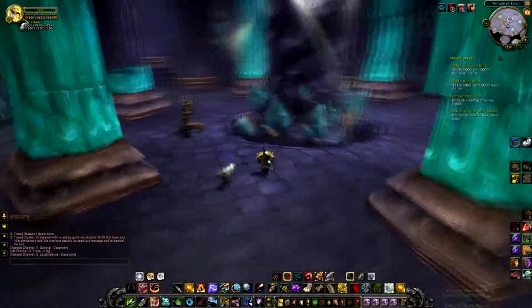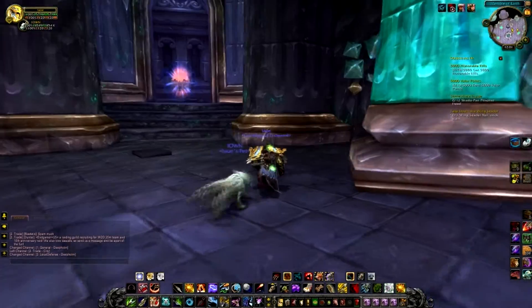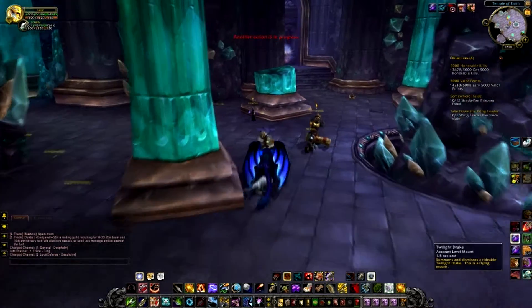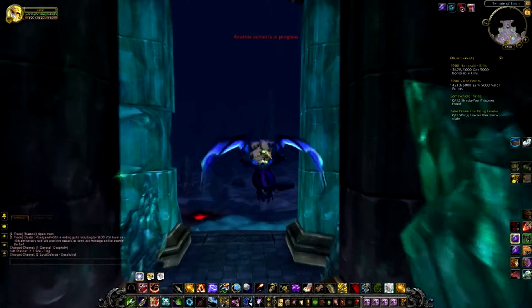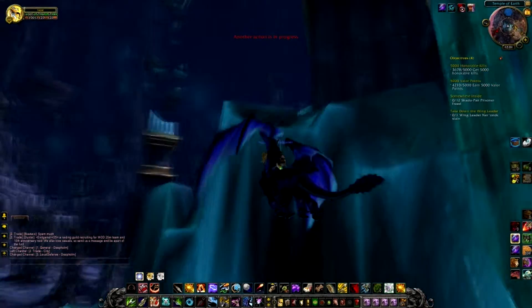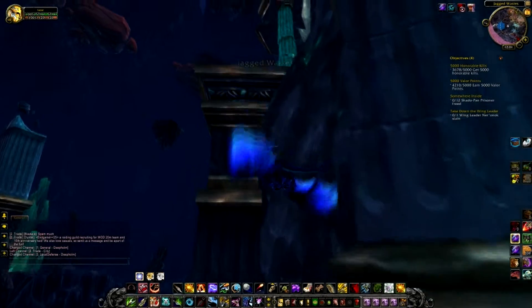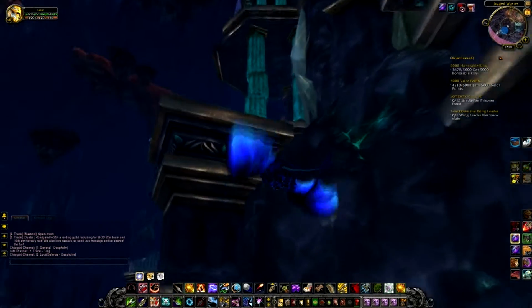If you didn't know how to get to the Deep Hole, all you have to do is use the teleport, come out of the portal, use a flying mount, come out the exit and fly to your right just up to here, and this instance is repeatable.